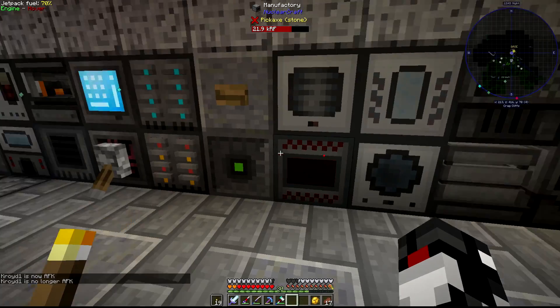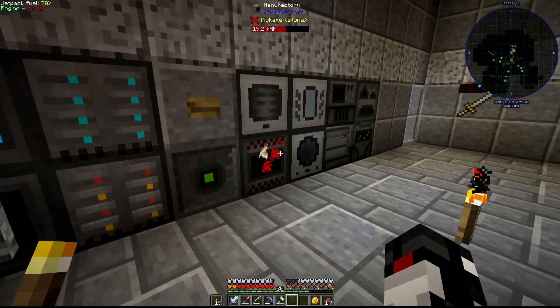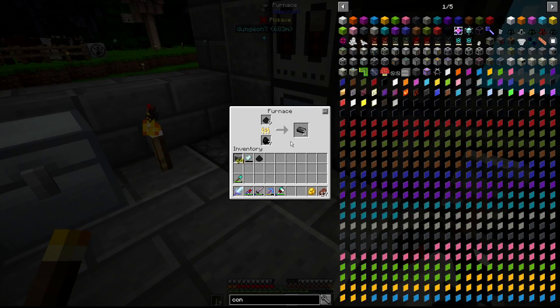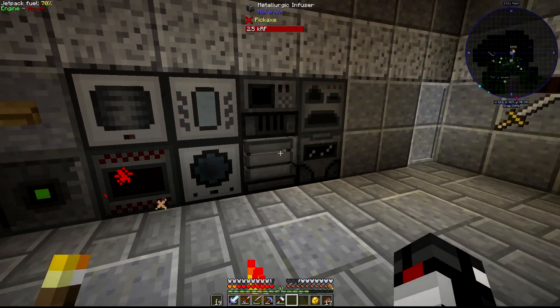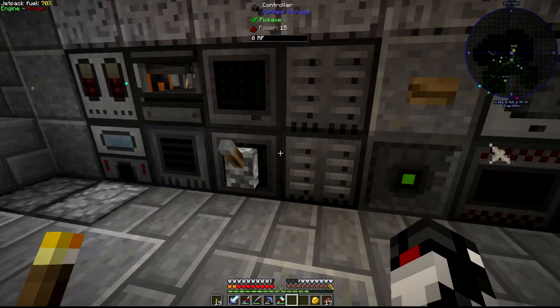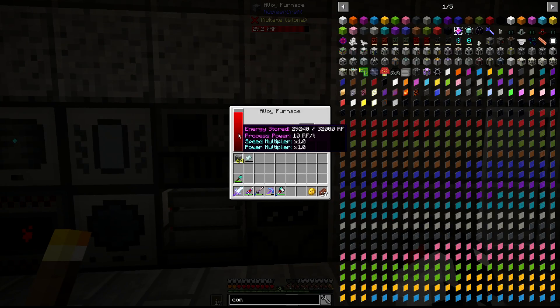Steel requires graphite — I think I just smelt it. I need graphite bars, so let's just smelt a bunch of that. Look at that — we're losing power in this thing because we have this on. Turn that off for now. Everything takes so much power. When this fills up, we'll get some power generation going.